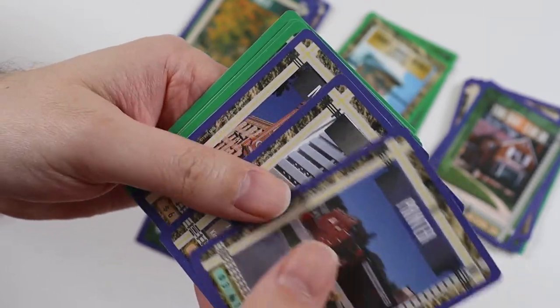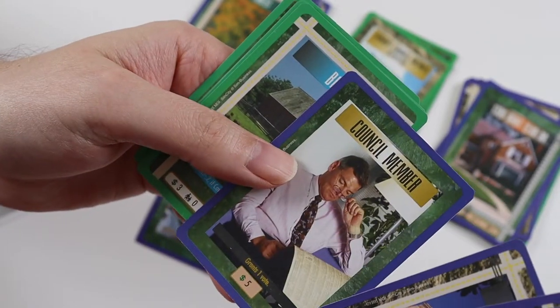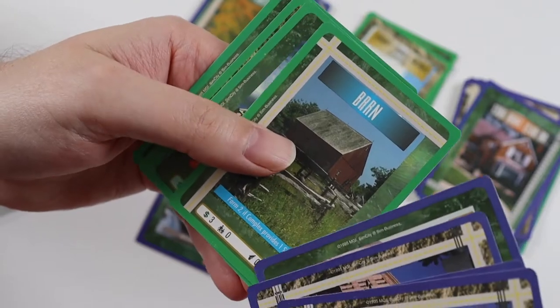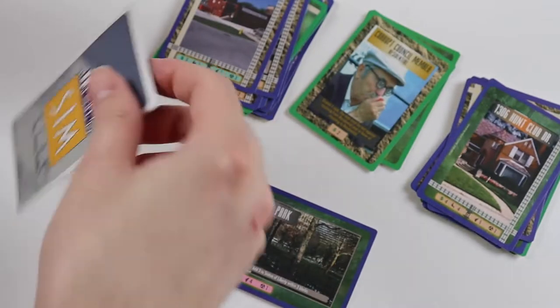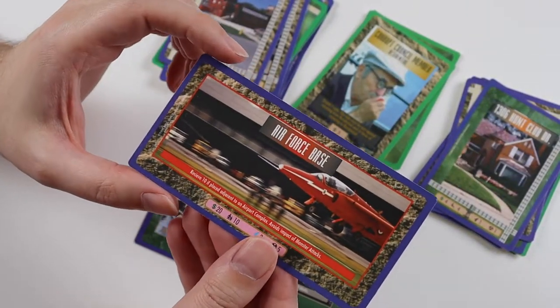Commons: a Painter, College, Movie Theatre, another Council Member, Barn, Methodist Church, Council Member, and Barons. The ultra rare is Air Force Base.